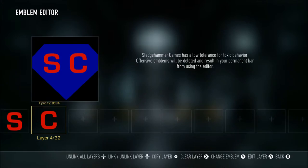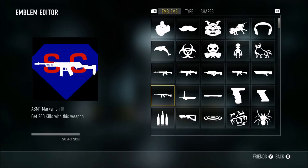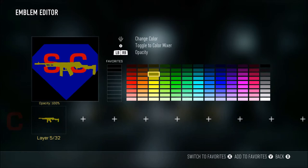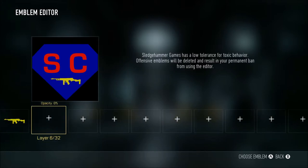SickCrazy. Now I need a gun on there. Where's the ASM1? The ASM1 will do. That's the closest thing I have to gold. So that'll go here. So, SickCrazy with a gun.